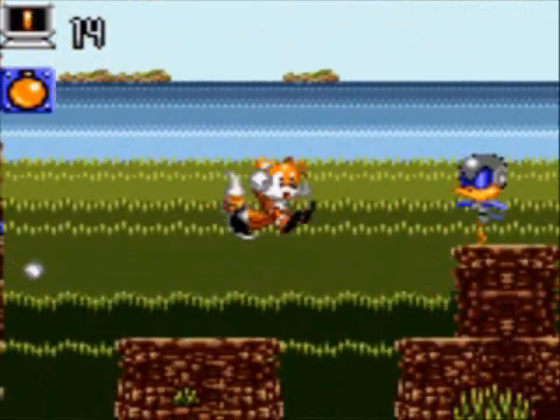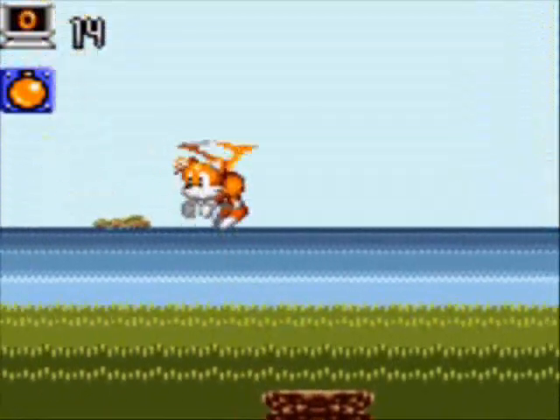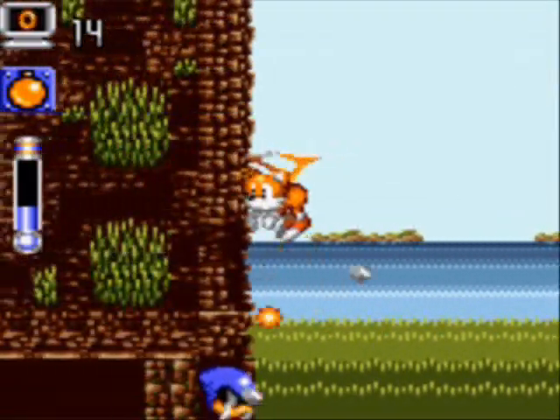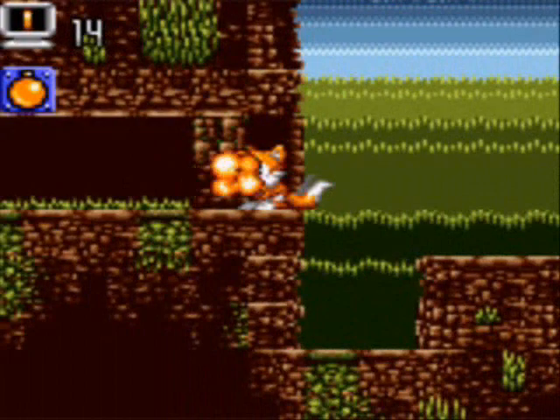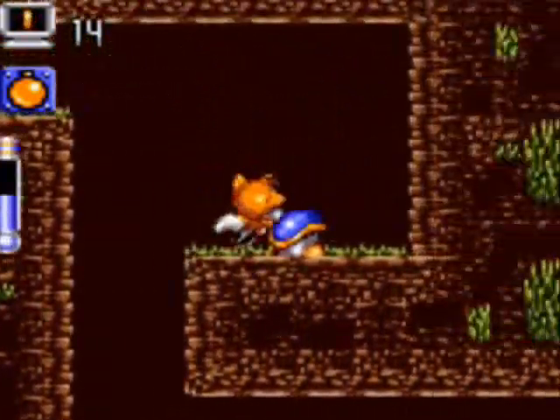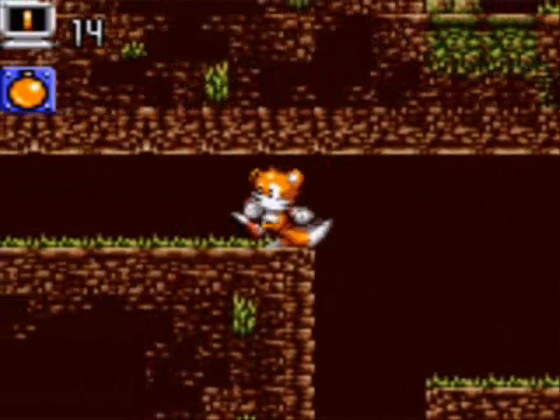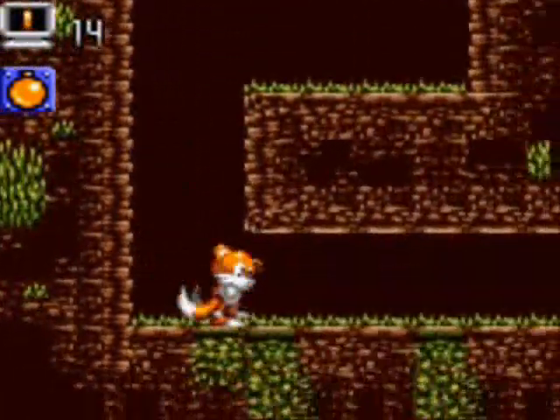These narrow ledges are always a pain in the ass. You've got these narrow ledges, you've got these birds jumping at you, and if they drop on you, well then you fall quite a ways. To the left here is another item — the Super Glove. The Super Glove, I believe, can lift certain enemies.